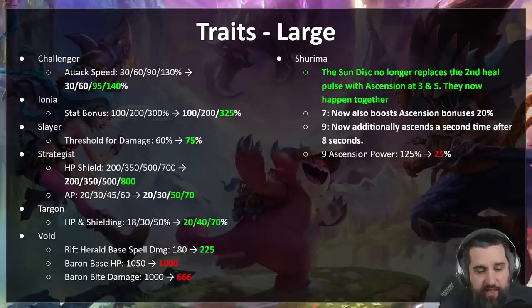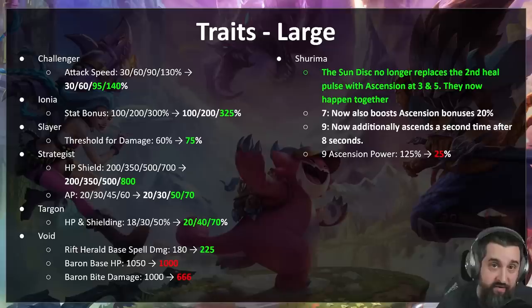This Targon buff might not be enough — Targon is at the top of our list of things we might consider adding a little something extra to, to make sure you can play a Targon build. We'll keep an eye on it. Void is in an interesting spot — Baron definitely dominated PBE and it seems like we got him pretty close to balance. There are just a couple things we want to fix.